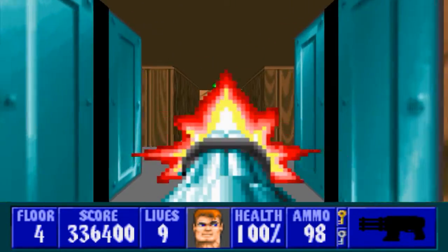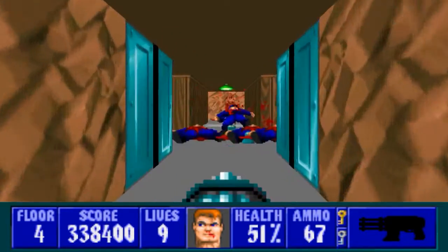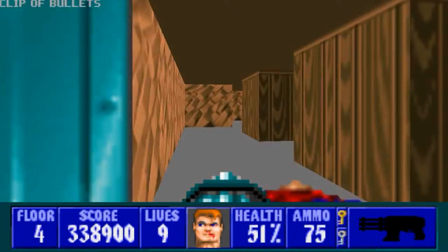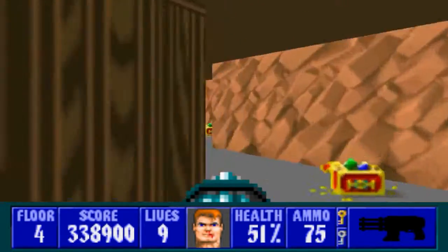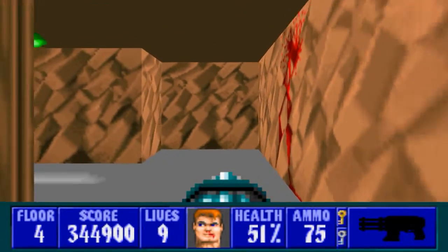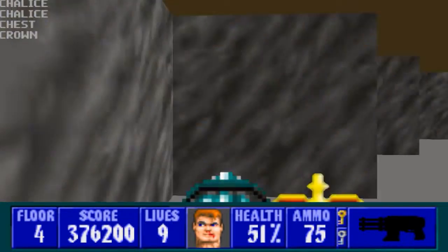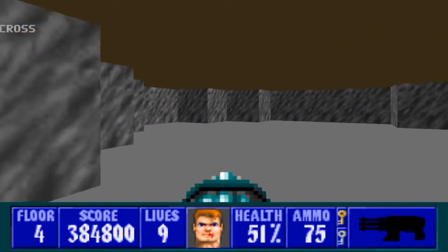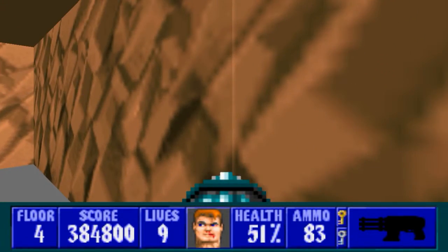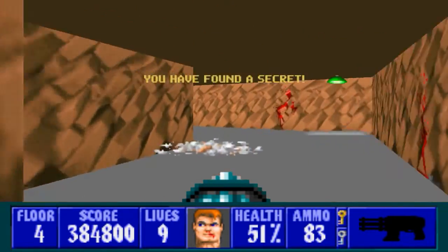Let's go in here — and we have lots of Schutzstaffel in here. Oh jeez, I forgot they were going to be there. No more food anywhere. Let's take a look around here — they'll all come for you. We have a secret on this wall next to the bloody wall. Lots of treasure — like I said at the beginning of this floor, lots of treasure in some of these rooms. That's everything in there. Now let's get the Schutzstaffel ammo. Secret here — and I think that is the final secret.